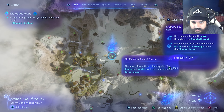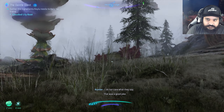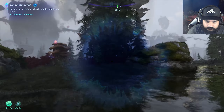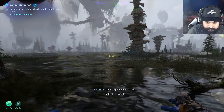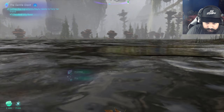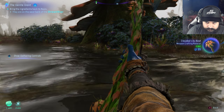Rare Clouded Lily is found in the water in the shallow bog biome. Guess I'll just go in there somewhere. I don't need it to be rare, it just has to be convenient. There is plenty here for the both of us. I need this one as well.